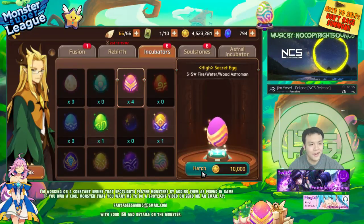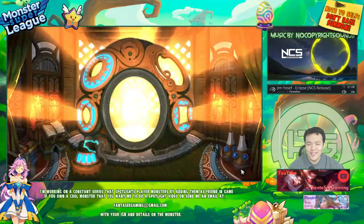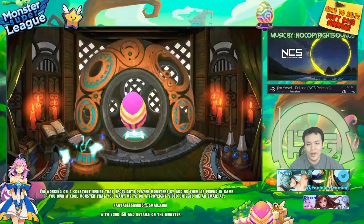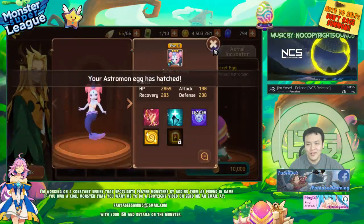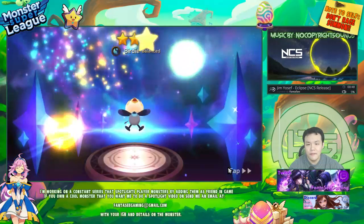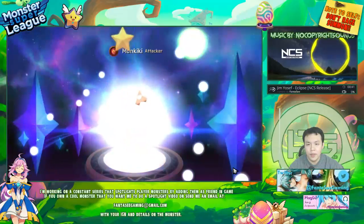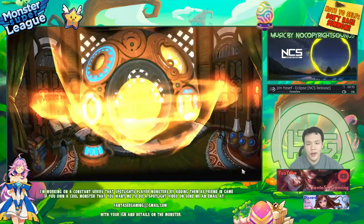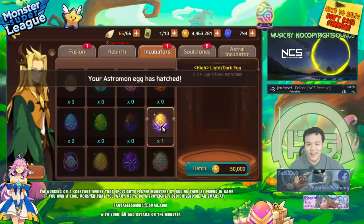We'll see if my Light Dark luck is still gonna keep going. It's pretty crazy now that I think about it, because I only do a few summons with these Light Dark Eggs. I think in my last three summons I've gotten Lightnings, which is pretty amazing. Nope, nothing. I don't know why I have this Green Egg — I think I bought it from the shop. I normally don't buy these, it's not really worth it. But I don't know, I was feeling lucky so I just bought it.